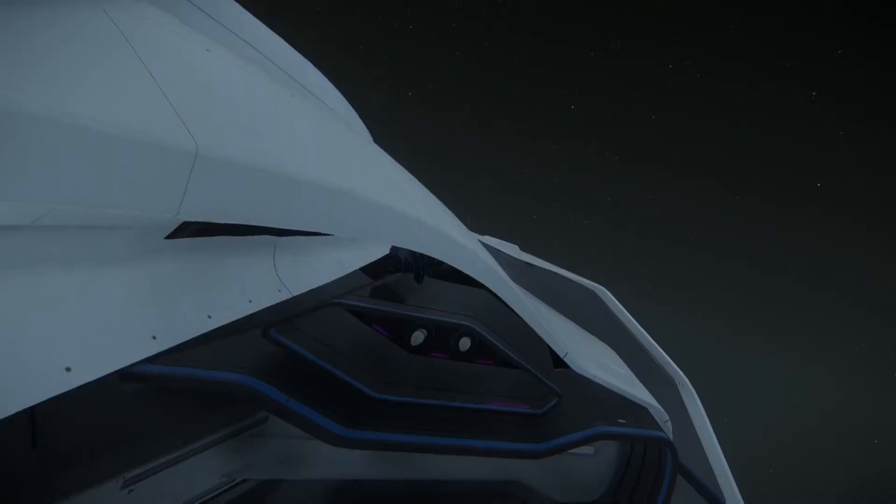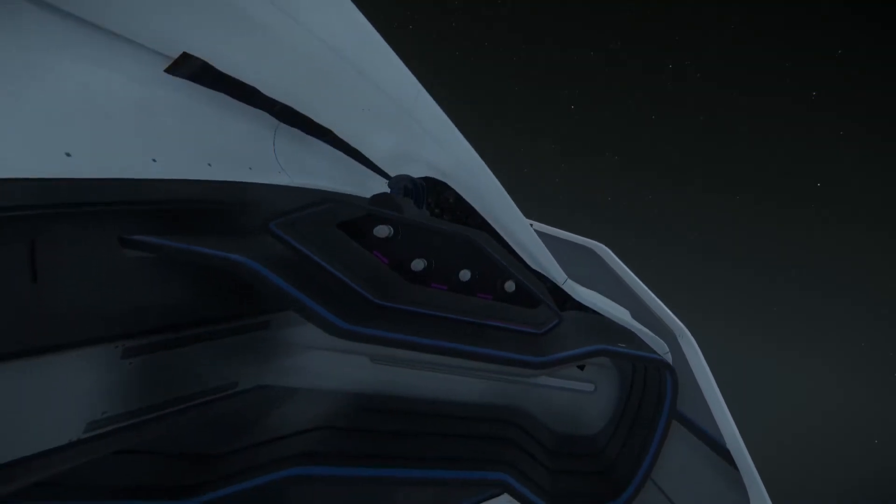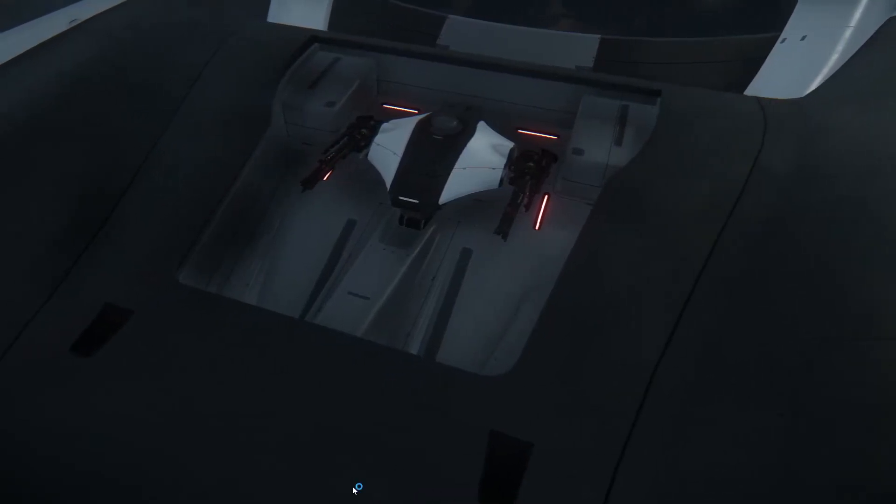There are two versions of the 600i: the Touring and the Exploration. The Touring is a mobile hotel suite — it's for sending dignitaries, diplomats, comfortable living, that sort of thing. Even when you do have the luxury module, you have enough defenders on the ship, decent enough shields, missile loadouts — you basically have a fully functional ship.